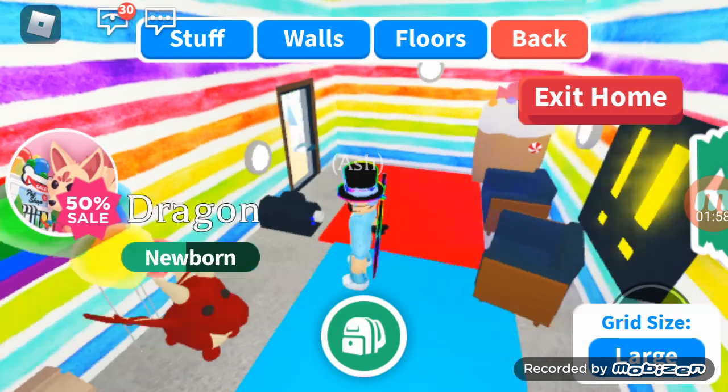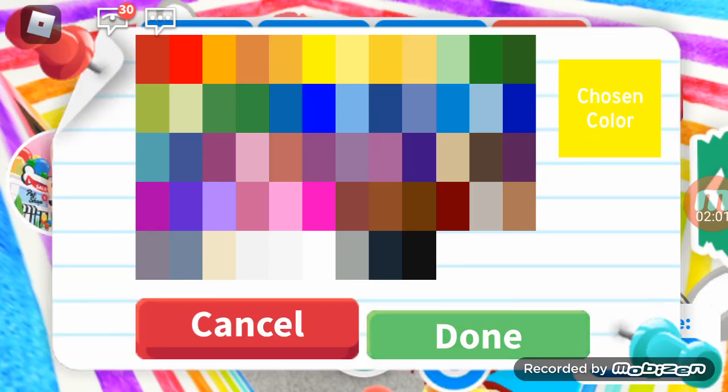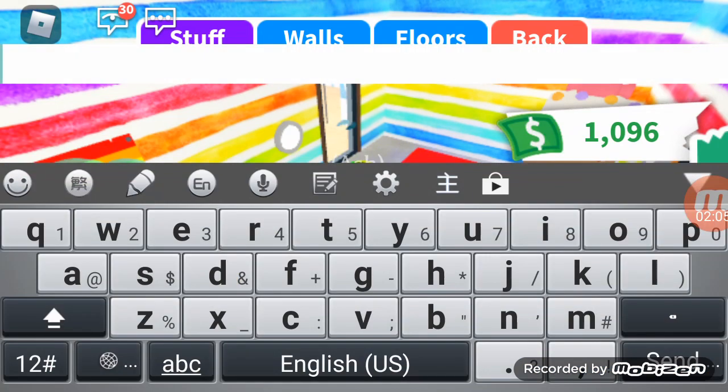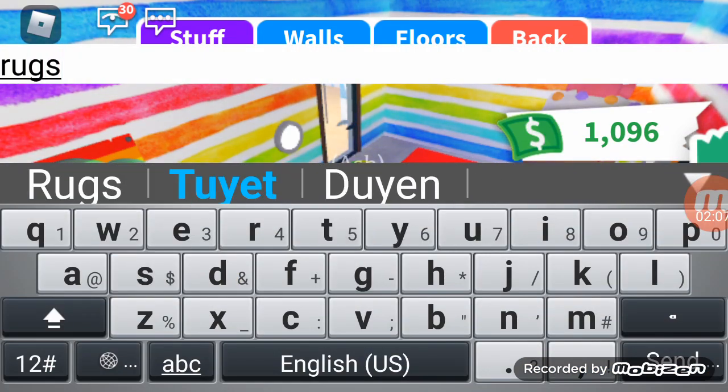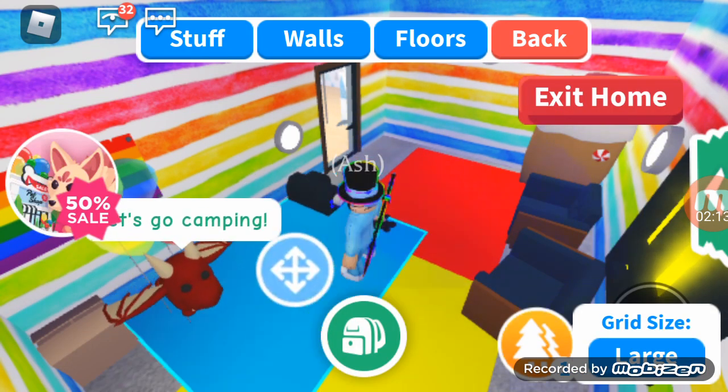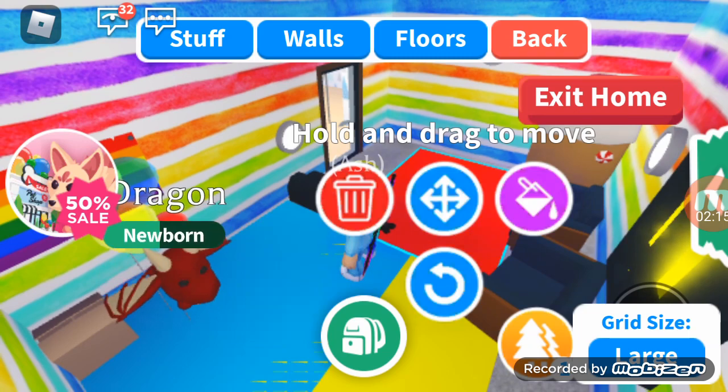Let's move to red, and then let's make this a bit yellow. Let's buy more rugs. We need some rug. We need to go camping, but it doesn't matter.